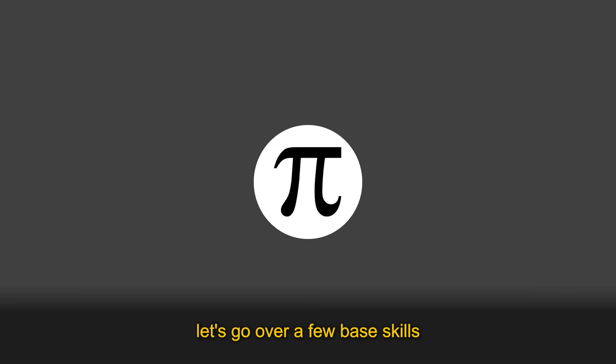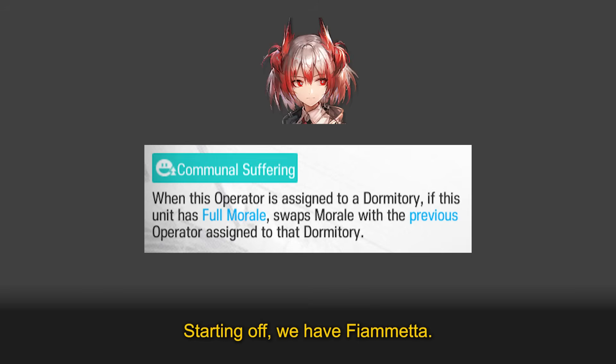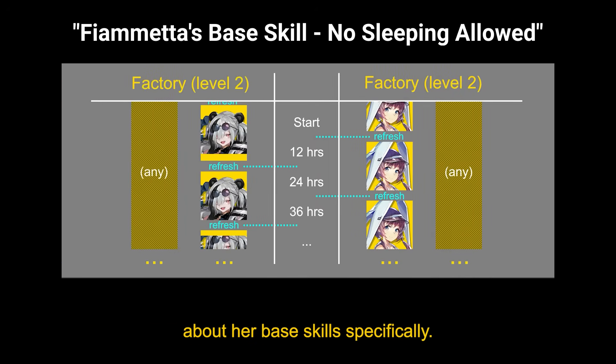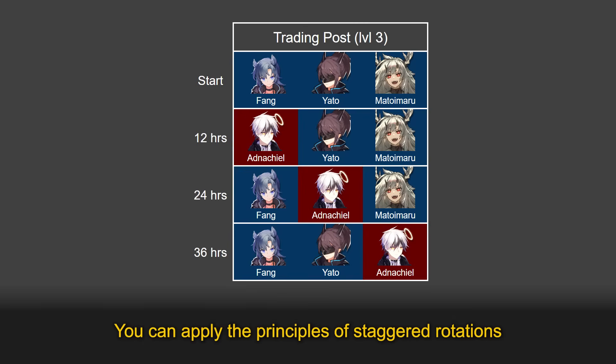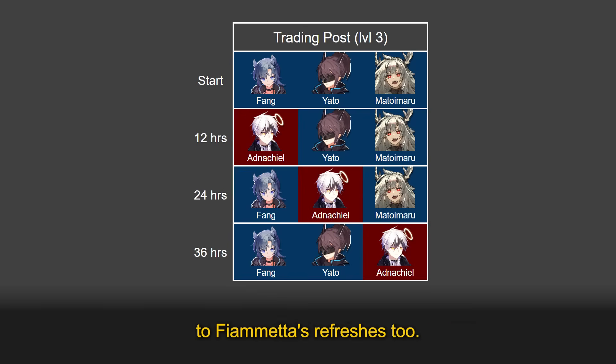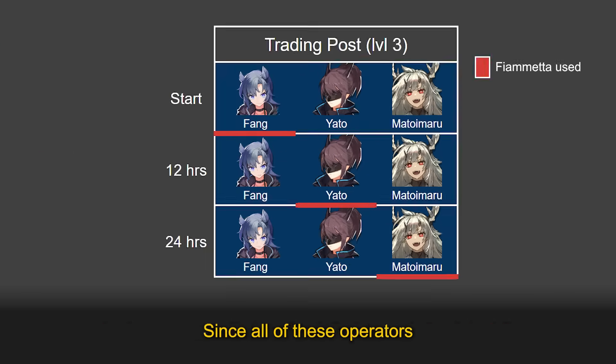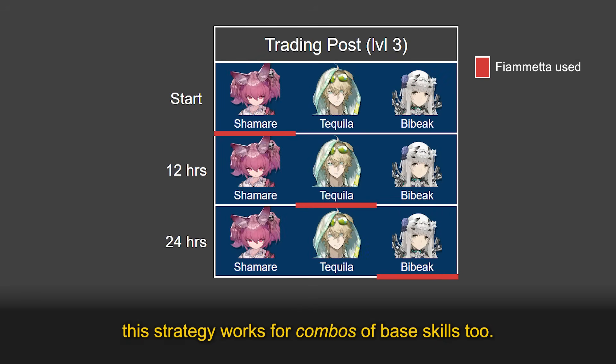Before I end this video, let's go over a few base skills that can benefit base rotations in general. Starting off, we have Fiametta. Her base skill lets her swap morale with another operator, which lets other operators work constantly without ever resting in the dorms. You can apply the principles of staggered rotations to Fiametta's refreshes too. Every 12 hours, instead of letting an operator rest in the dorms, just use Fiametta to refresh their morale back to full. Since all of these operators are working constantly now, this strategy works for combos of base skills too.